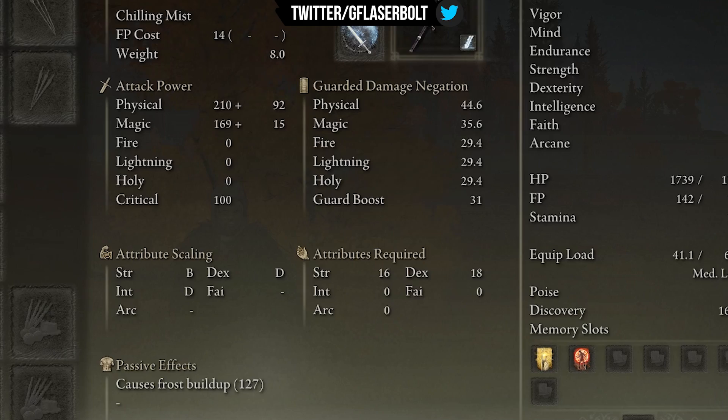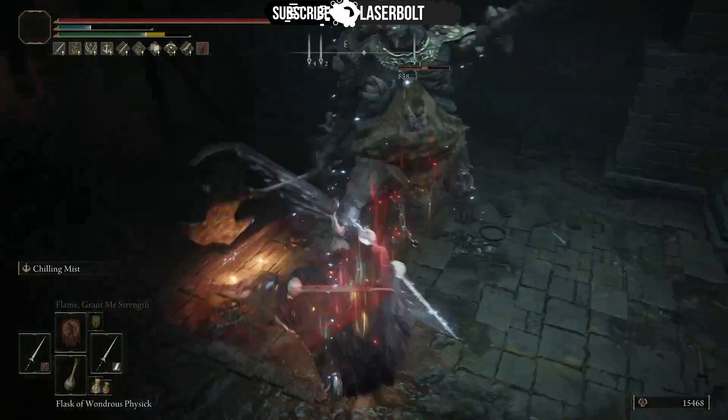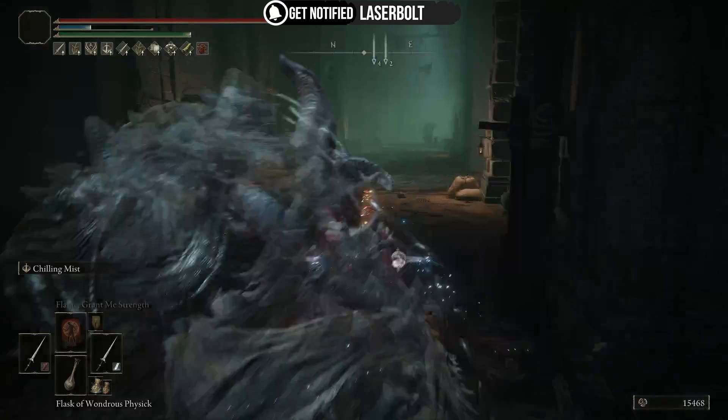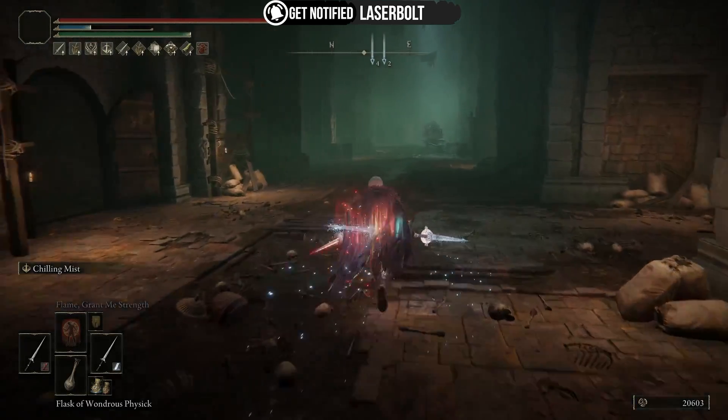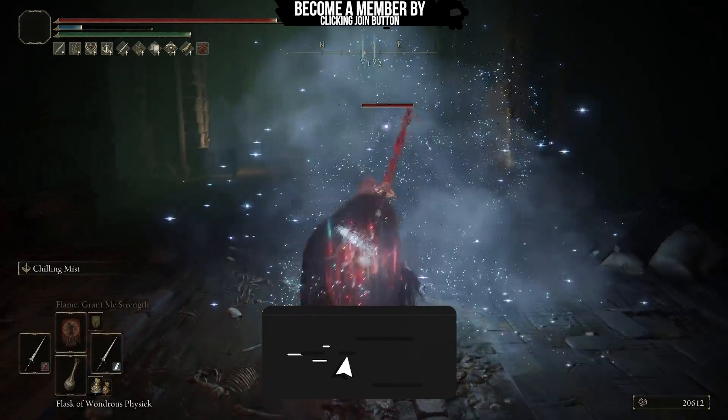Once this procs, we're shortly going to be dealing tons and tons of damage — I'll show you exactly what you need to do in a bit. On the other Twin Knight Sword we're going to be using Seppuku.